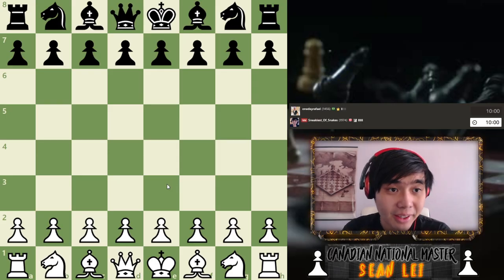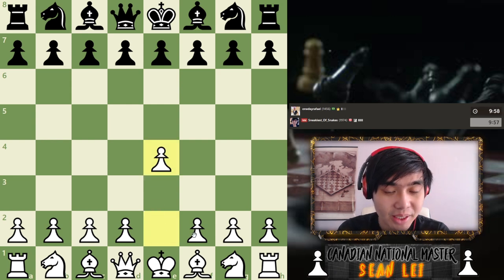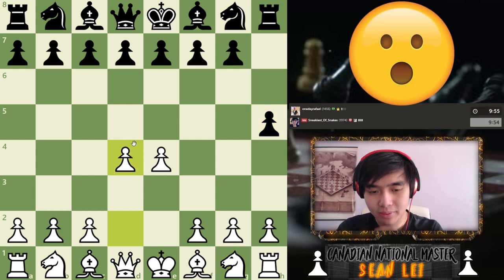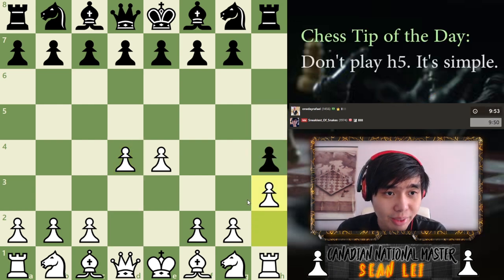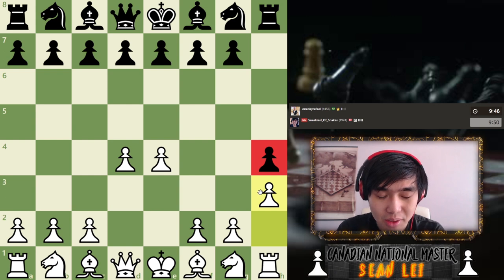Let's play a game against this 1400-rated player. We play e4, and our opponent plays h5 — an interesting opening choice. Now what I like to do here is just play h3. Just say no problem — you can play this h5/h4 idea, you're just not going to get into my position very much. That's what I like to do against this type of thing.